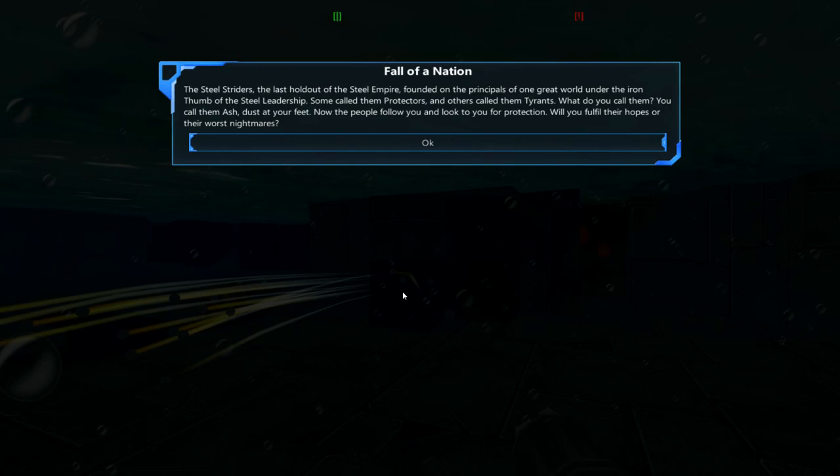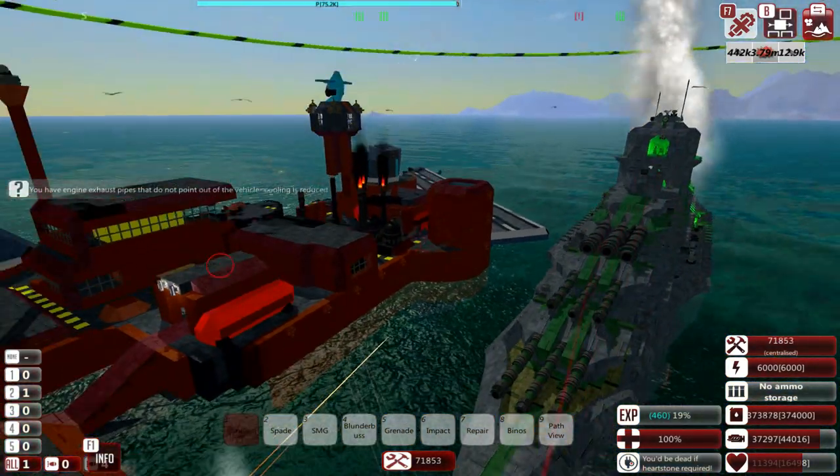Fall of a nation. The Steel Striders — the last holdout of the Steel Empire — founded on the principles of the one great world under the iron thumb of the Steel leadership. Some called them protectors and others called them tyrants, except for Jeff — he called them fluffy. What do you call them? You call them ash, dust, and blood at your feet. Now the people follow you and look to you for protection — will you fulfill their hopes, or their worst nightmares? I mean, we are the good guys after all, so I imagine we're going to be really nice.